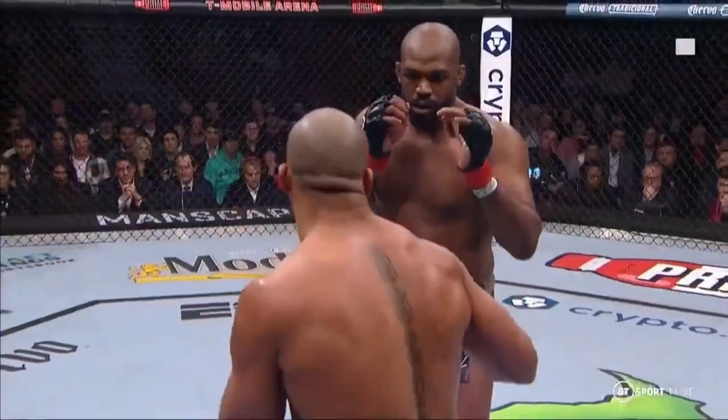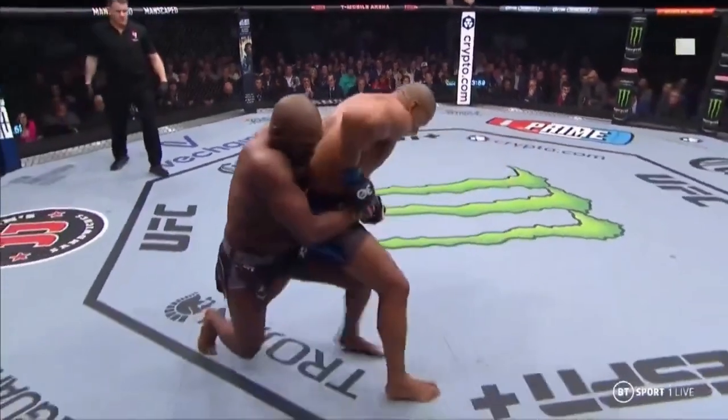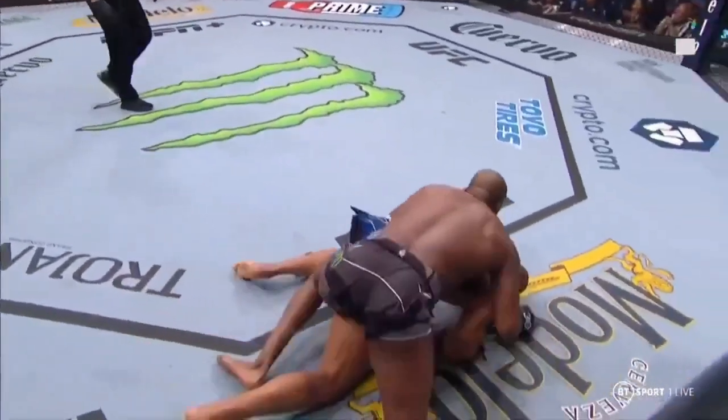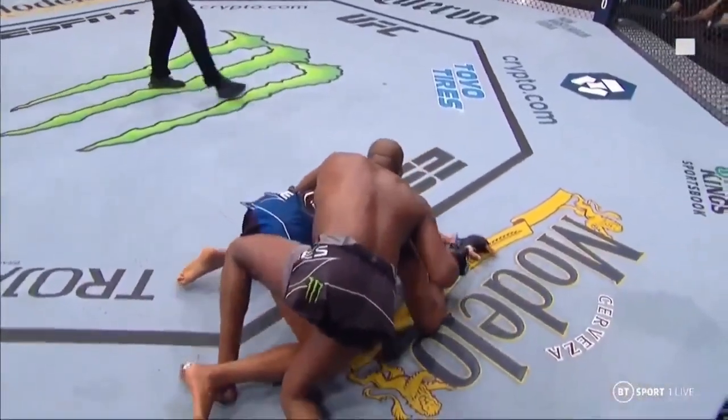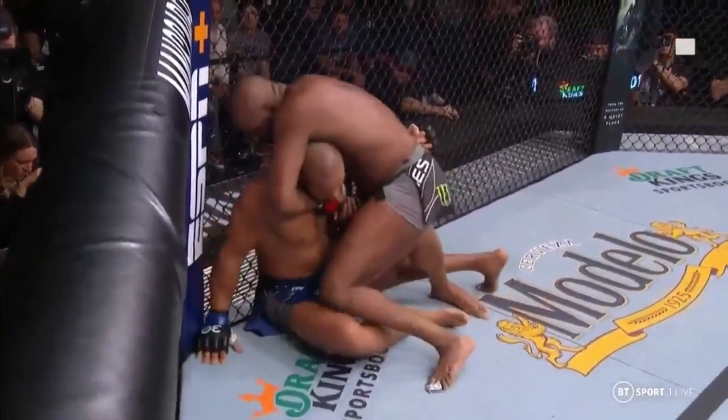Let's look at the replay. Here we're going to see the takedown — Jones ducks the punch, gets behind Ciryl Gane, and drags him to the ground. There was a scramble and he wound up on top.